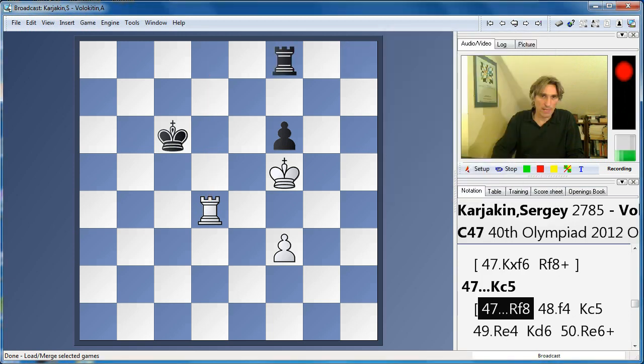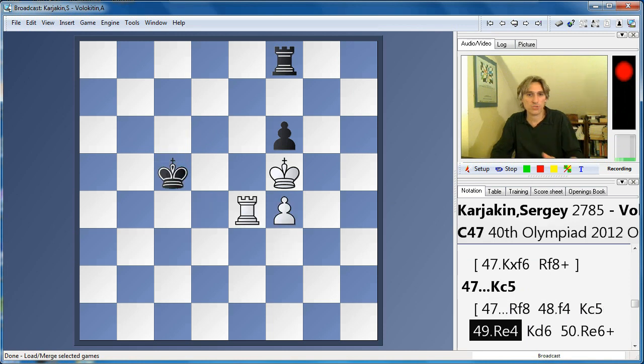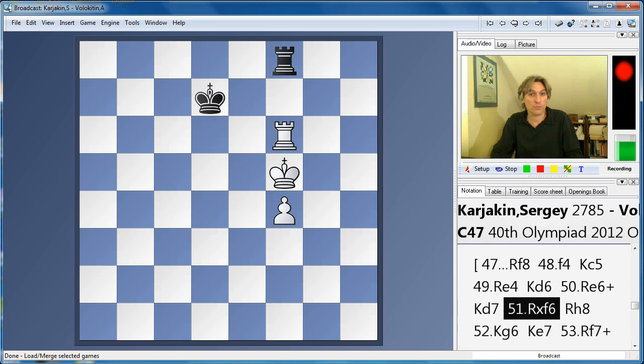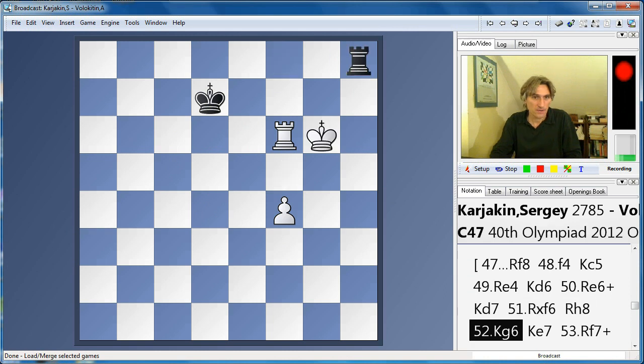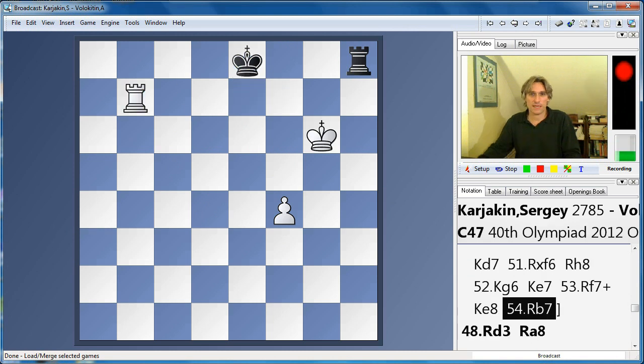What happens on rook f8, defending the pawn? Then white will slowly improve the position — you can move the rook in here, and this position is a win. For example, rook here, and you give a check; you can move the king and then give a check, and the rook switches across. The king is on the wrong side, basically. In order to draw, the rook should be over this side and the king should be over here on the short side. White will win that one.